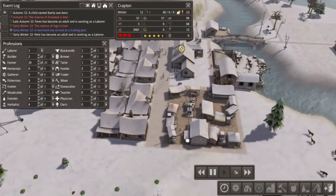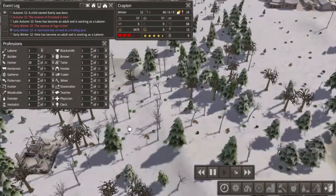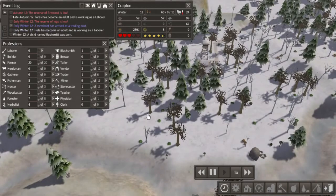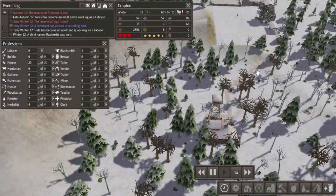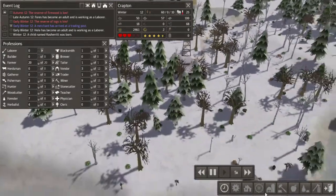So, is this done yet? There we go. Now I can put these guys into the Forester Lodge, and we should get even more wood coming in. It'll start coming in once they actually start cutting stuff down.